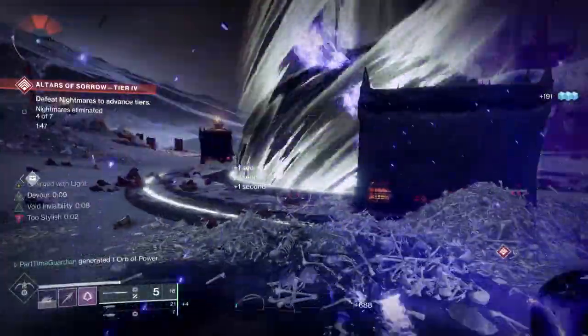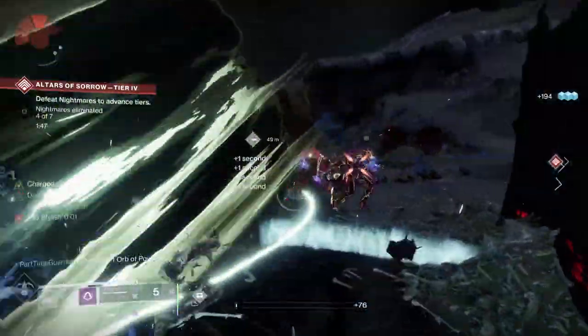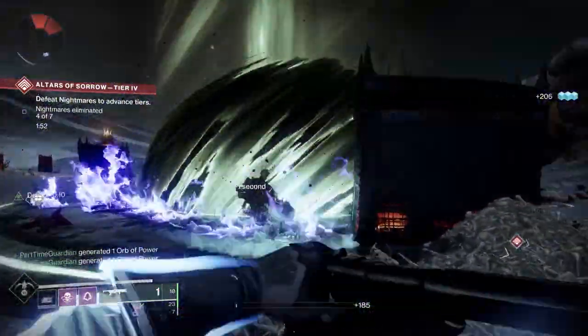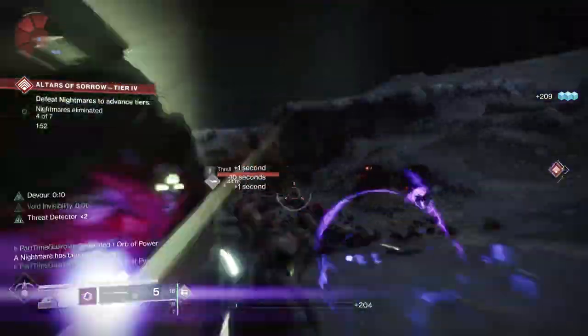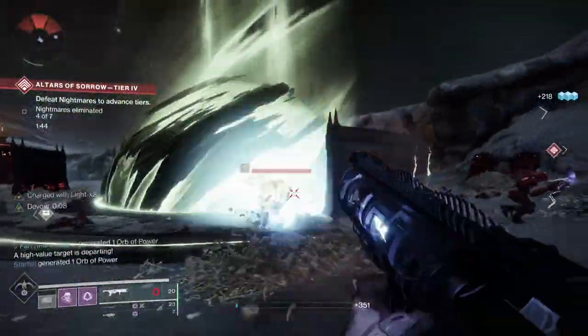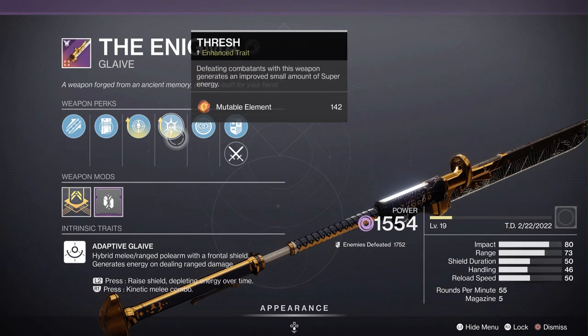You have the capability of playing in a mode where you're doing add clear and getting your super back with Deadfall, and then when you're asked to do DPS you just switch quickly to Mobius Quiver and do a ton of damage. Ton of flexibility depending on the mode. My Glaive also has Enhanced Threat Detector, which allows me when surrounded by enemies to reload and use the glaive quicker, and Thresh, which incrementally gives me more super back as I kill small enemies with the glaive.